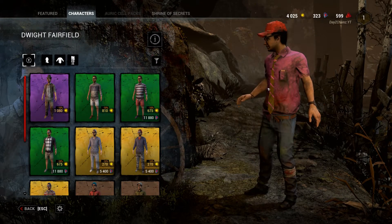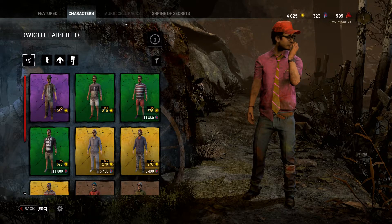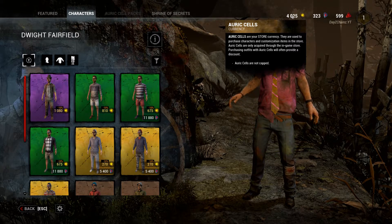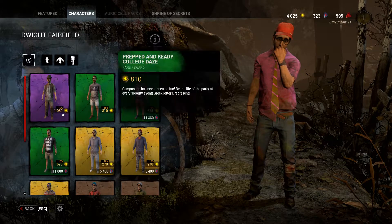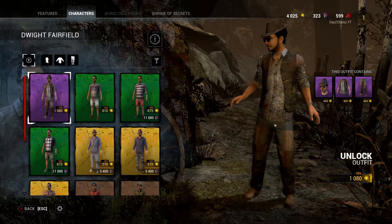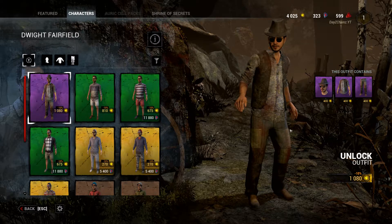Straight up with Dwight — this is my Dwight skin already, this is what I'm wearing. There's a new kind of currency up in the top here: auric cells. This basically relates to real money, so you pay real money for auric cells, and you still got your iridescent shards and your blood points. Iridescent shards can be used to buy cosmetics, but some of them will be strictly auric cells — so like this one here. He looks twice as fly, and you can only purchase this one with auric cells.